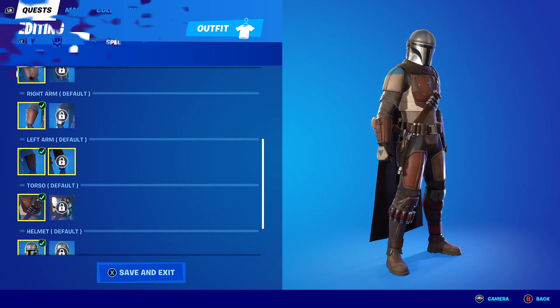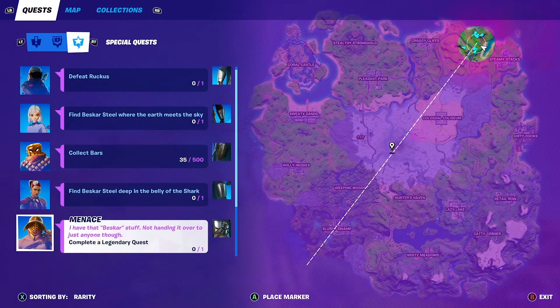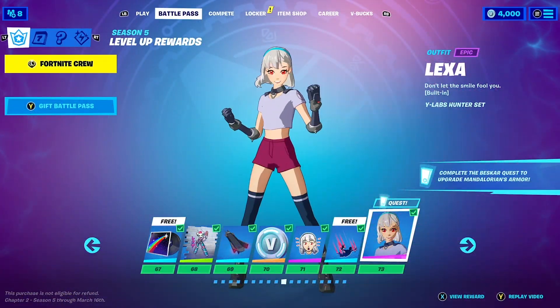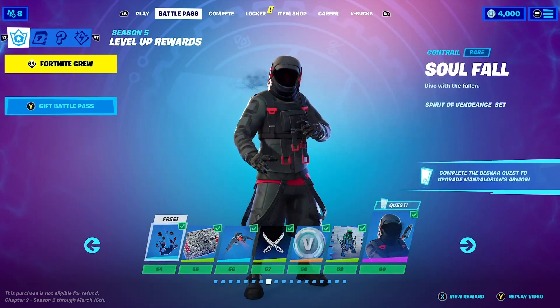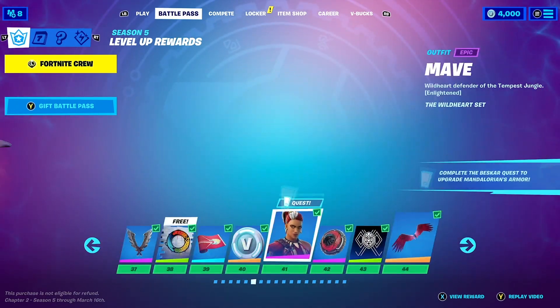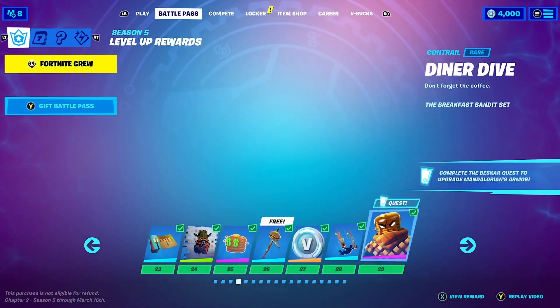The first is to obtain the missions that will actually unlock the different pieces of armor. This is done through leveling up the battle pass, with the last mission acquired upon reaching level 100. Then for each of these missions you must complete an objective to actually unlock the style option for Mando.